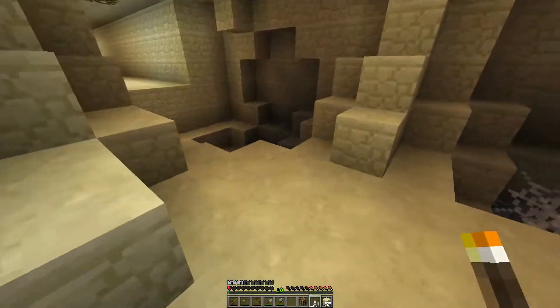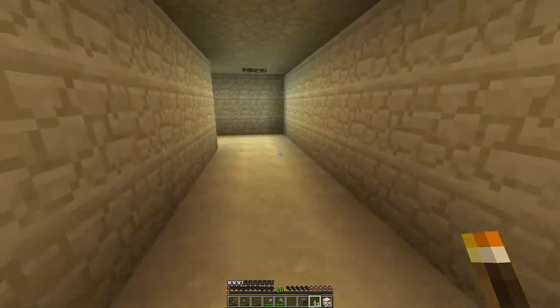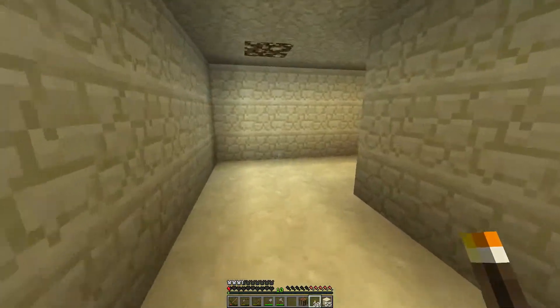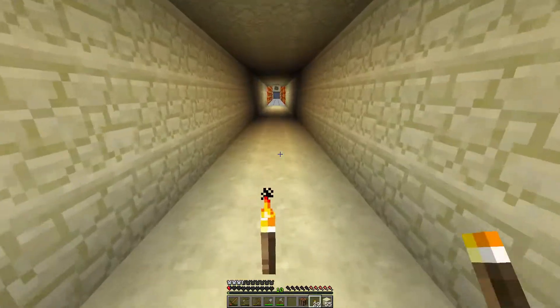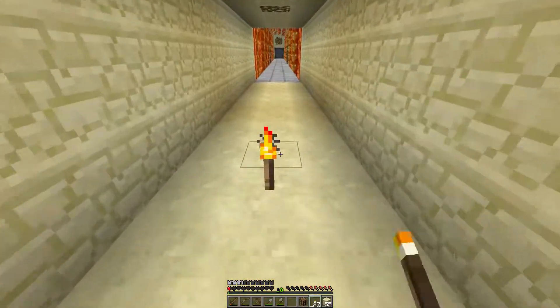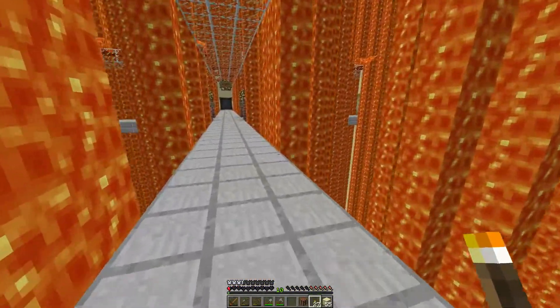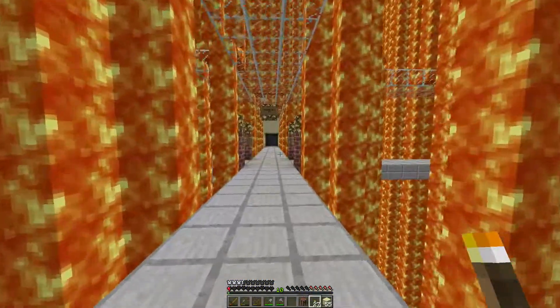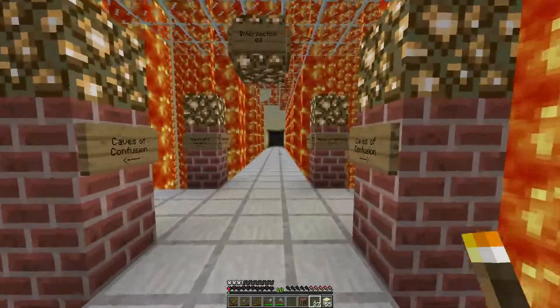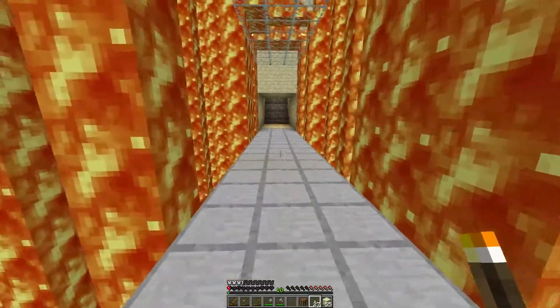I do see a tunnel up ahead. Could this be the way to intersection number three? Because that's usually what these denote. I'm not sure if you shoot arrows and they go through lava and they catch on fire like they do. But as you can see, this is in fact intersection three. Caves of Confusion. Yeah, that makes sense. Home of Victory!